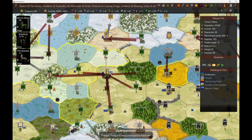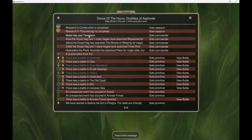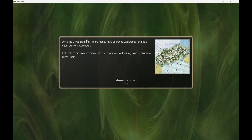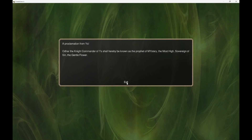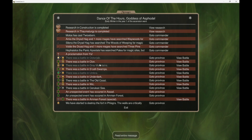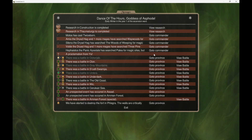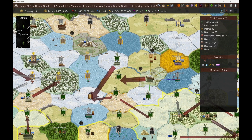Alright, moving on. Next turn, turn 21. Here we are with turn 21. We've got that Twice Born going down. We're doing a couple of site searching — let's see if we got anything. A whole lot of nothing, so oh well. And construction is ready for underwater gear. We've got the attacks on Nazca, so let's go ahead and get into that.